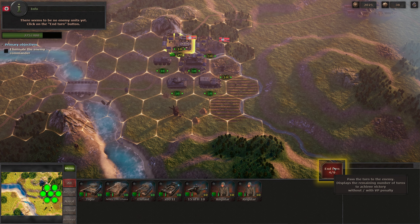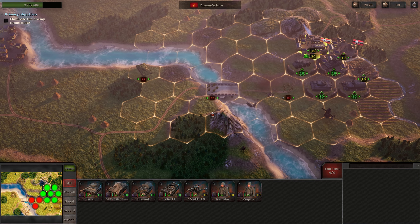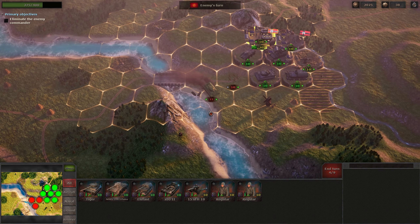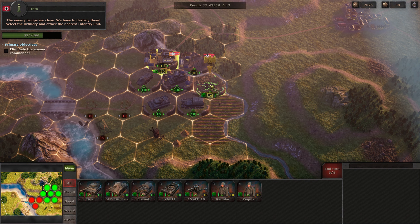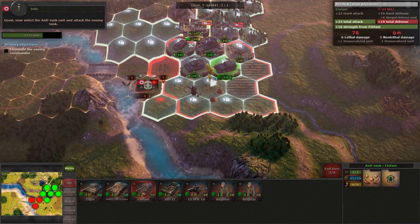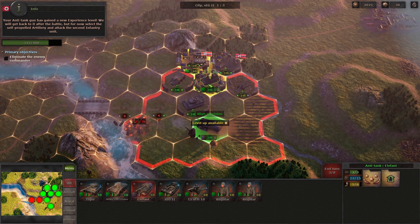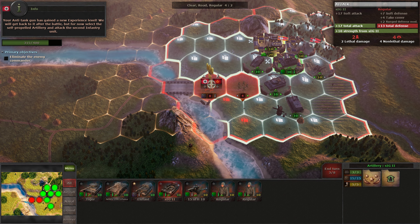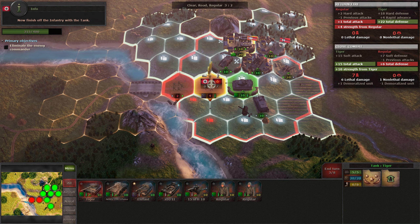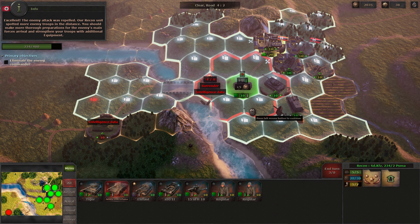There seems to be no enemy units yet. Click on the end turn button. The enemy troops are close — we have to destroy them. Select the artillery and attack the nearest infantry unit. Now select the anti-tank unit and attack the enemy tank. Your anti-tank gun has gained a new experience level; we will get back to it after the battle. Select the self-propelled artillery and attack the second infantry unit. Now finish off the infantry with the tank. Only one enemy unit left — send your recon unit to eliminate it. Excellent, the enemy attack was repelled.